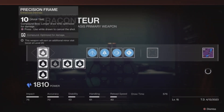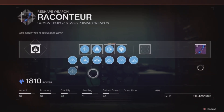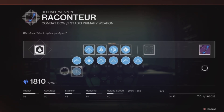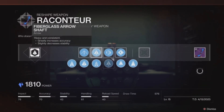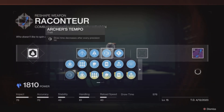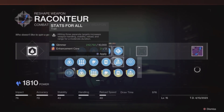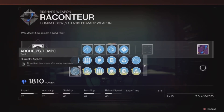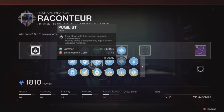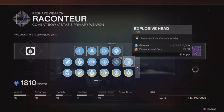Now with the Imperial Decree out of the way, let's talk about the Raconteur, a stasis bow. As a precision frame, it has very little competition in its slot in terms of precision bows. There are really only two in the game other than the Raconteur — the Accrued Redemption from Garden of Salvation and Biting Wind from Europa. Accrued Redemption can get Archer's Tempo and Explosive Head, while Biting Wind gets Rapid Hit and Explosive Head. Although Raconteur can't get Rapid Hit, it can get Archer's Tempo and Explosive Head. But Raconteur has a unique perk for its forward slot as it is the only precision bow in the kinetic slot that can get Archer's Tempo and Successful Warm-up. If you've ever tried out Under Your Skin with the same roll, you know that this pairing is insane for getting shots out.